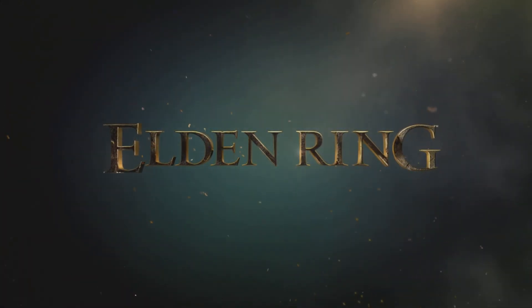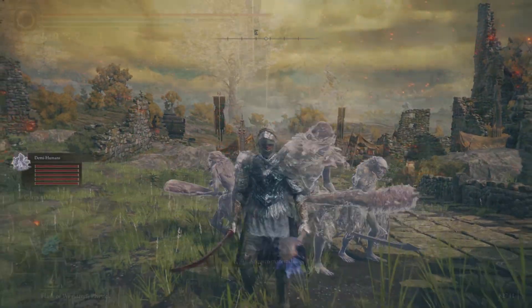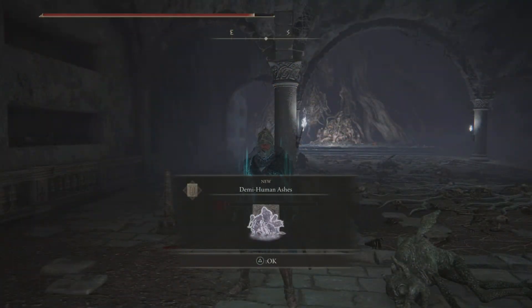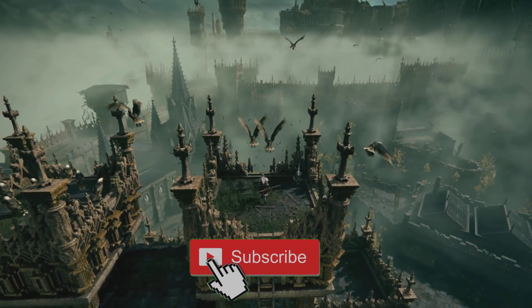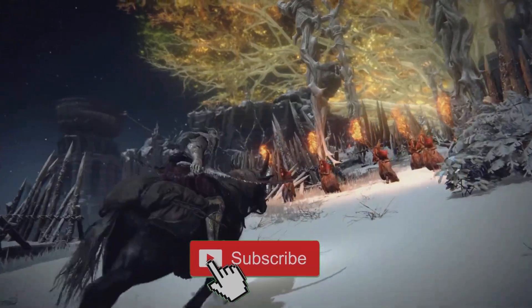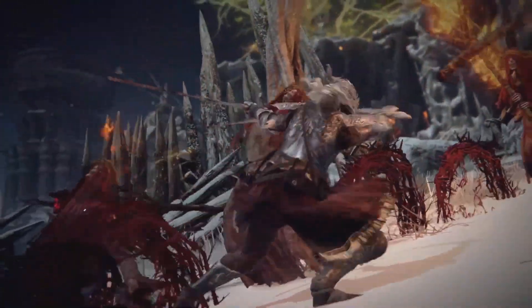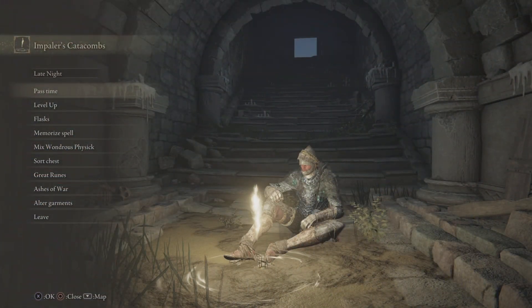Once again, welcome back to another Elden Ring video. Today we have a really cool Ash of War to get after — the Demihumans — and they are pretty cool. I'll show you exactly where you need to go in order to pick these up and have some fun. So once again, thanks for watching everybody. Without further ado, ladies and gentlemen, let's get started with the Demihuman Spirit Ashes.